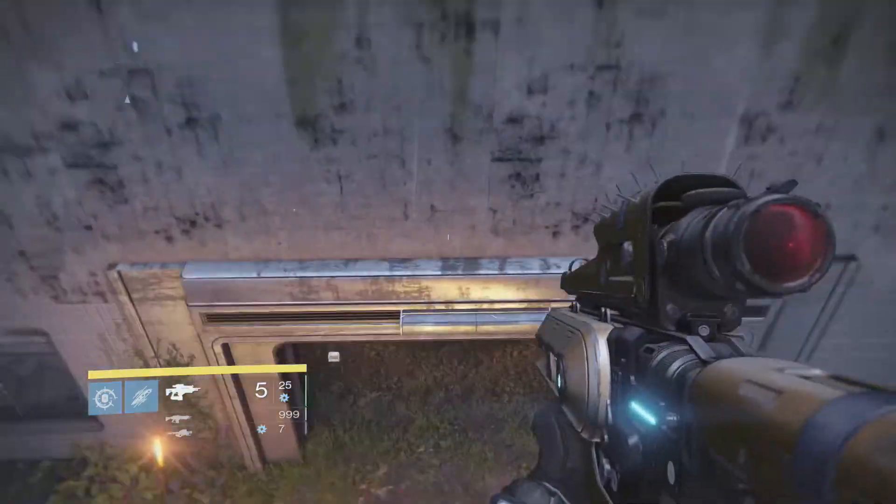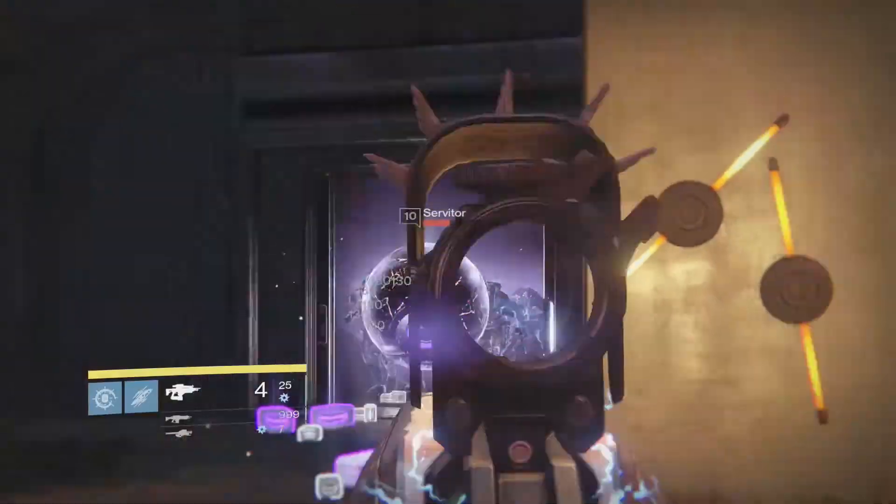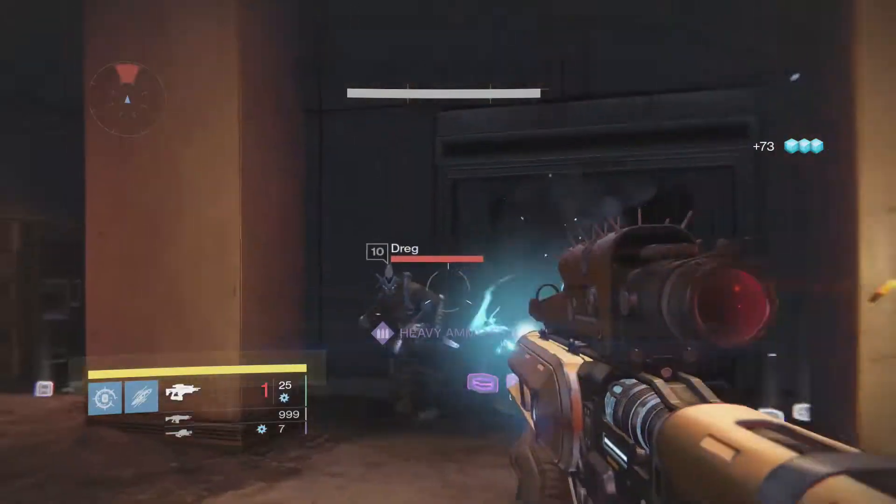As you can see, what I just did is you jump out and then straight up and then the enemies will respawn. I'm going to keep doing that over and over again until you get a lot of glimmer, engrams, and also upgrading your weapon.